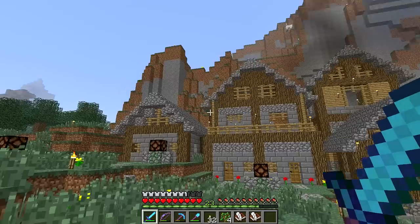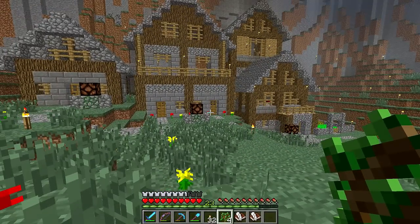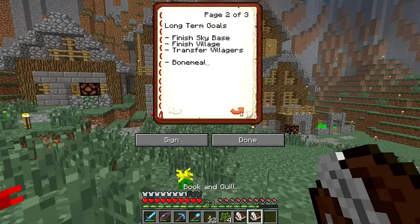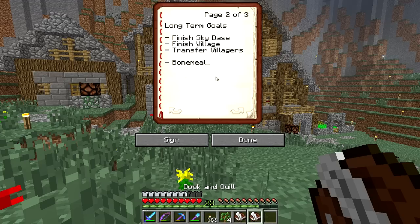So before we complete any of those tasks or goals — the subway, coordinates, book of goals — we'll still need bone meal before we transfer villagers. We need to finish the village first. So that's going to be put on hold for a little bit. I can get rid of that entry and get rid of bone meal as an ongoing task, and the rail line is going to be a long-term goal.